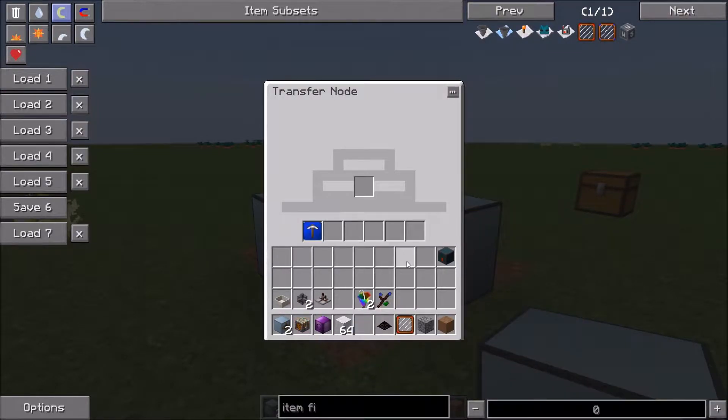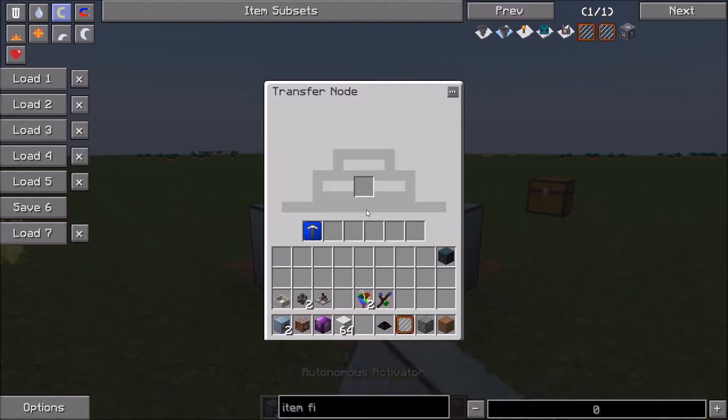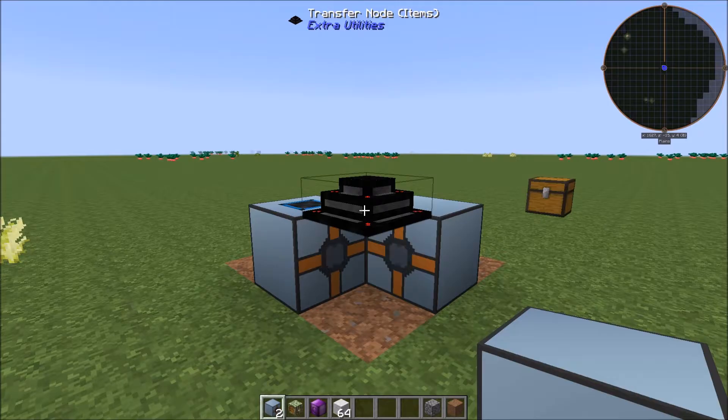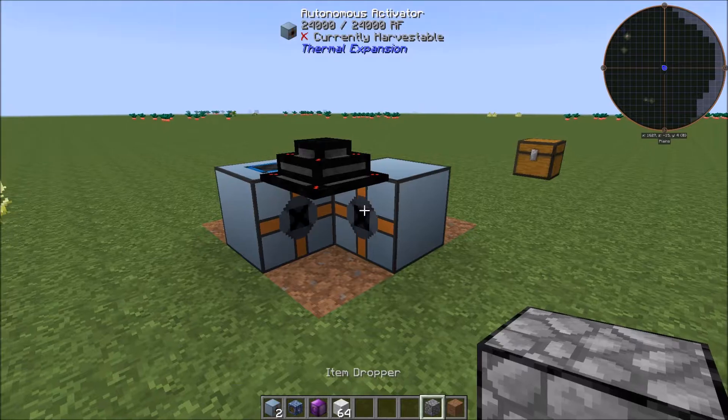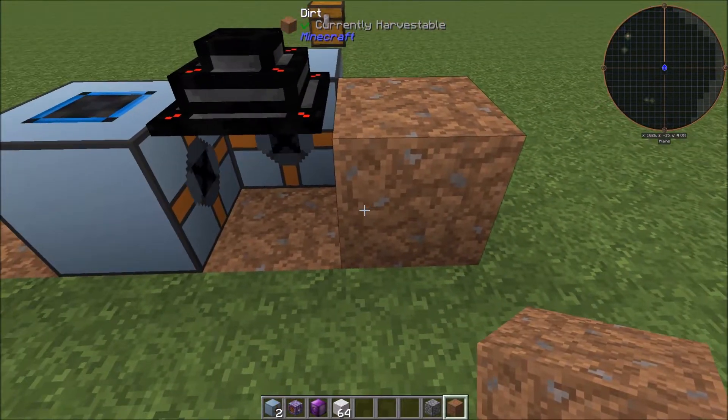Give the transfer node the world interaction upgrade, and also give it an item filter set so it can only pick up Spectrolus flowers. Put that in there, then place a block right here basically just to keep the Spectrolus from falling out.